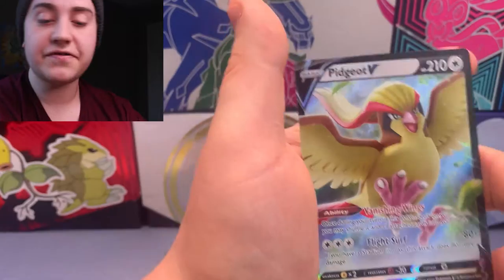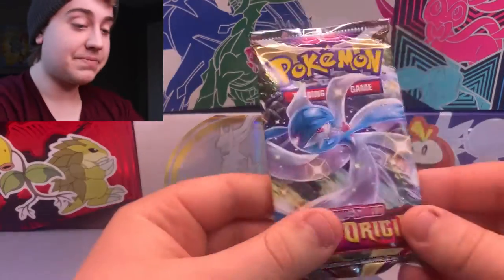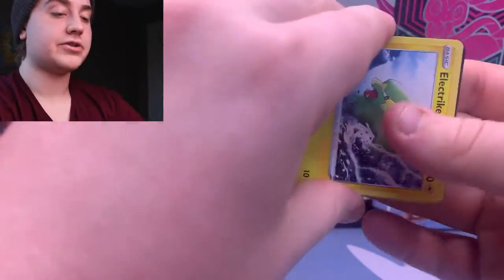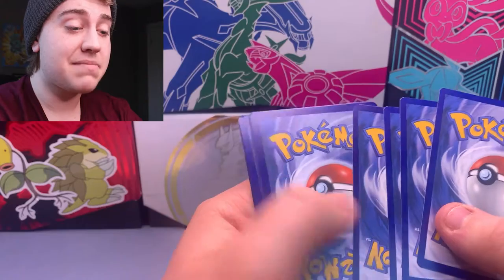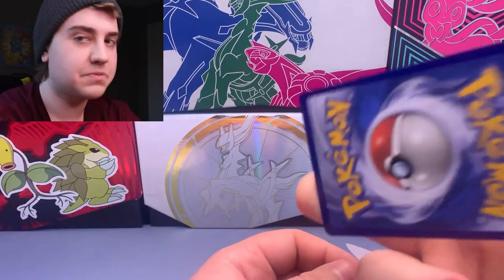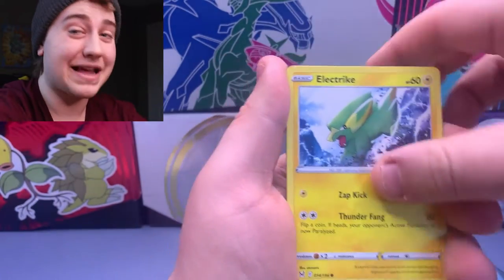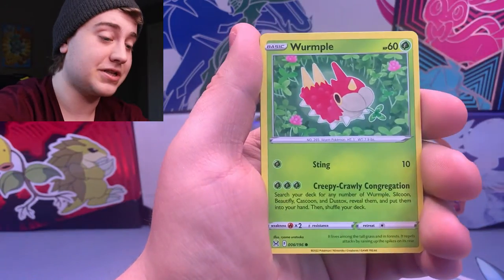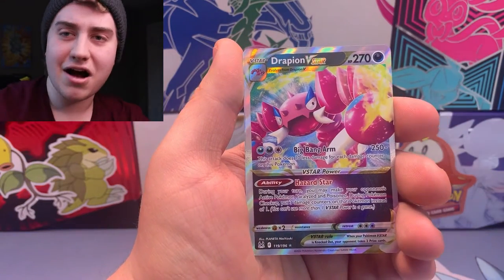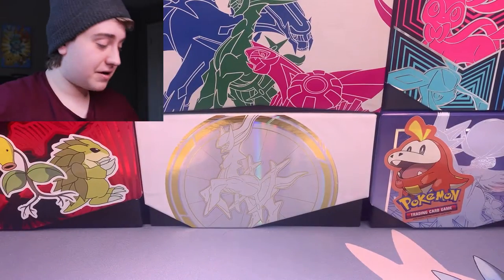Oh, and there is another Pidgeot V. We do have a lot of those — if anyone catches me at a card store and wants a Pidgeot V, let me know, I'd be glad to trade it away. Our last pack of Lost Origins on the channel — probably forever, maybe. This could be our very last pack of Lost Origins we ever opened. 212 days is too long for a set to not be fully completed — we're doing it today regardless. And behind the Phalanx — ooh! Ending it off with a Drapion V-Star. Definitely not the V-Star we were looking for.